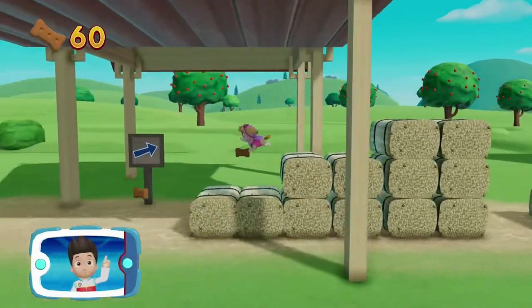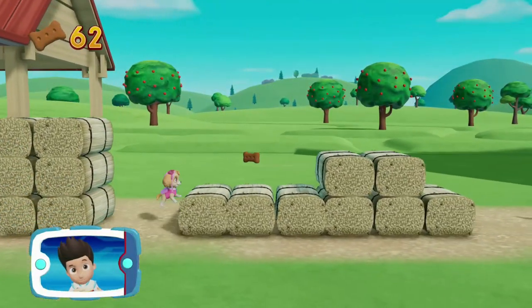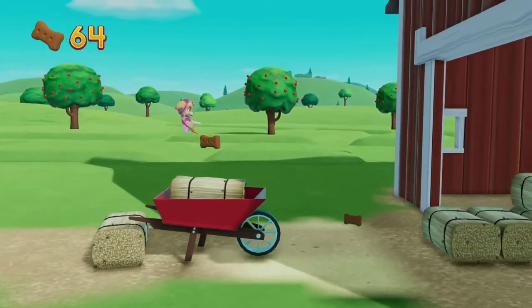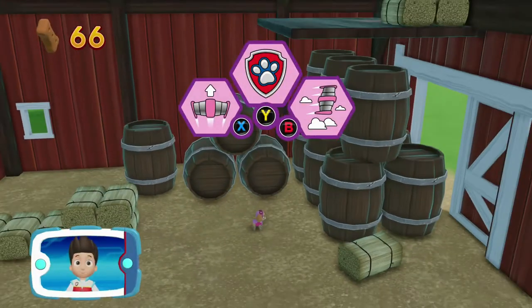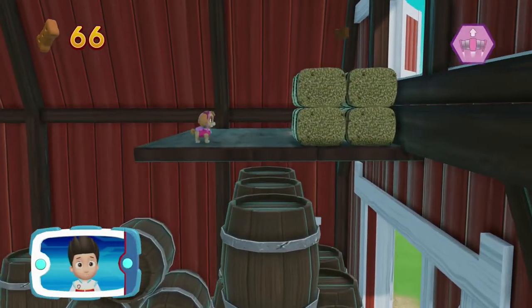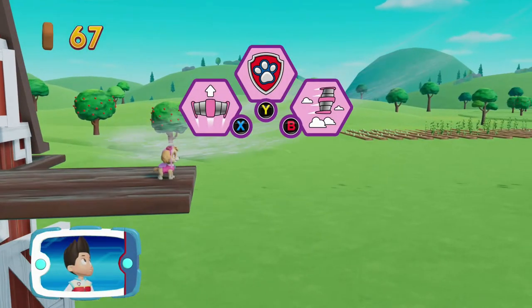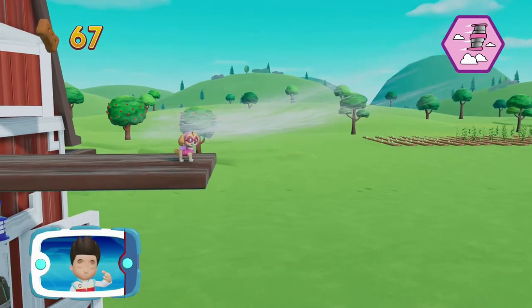Collect all the pup treats you find to earn pup treat awards when you get back to the Lookout! Which pup ability should you use? Way to go! Pick the pup ability that will help you to keep going! Help Skye — she's got to fly!